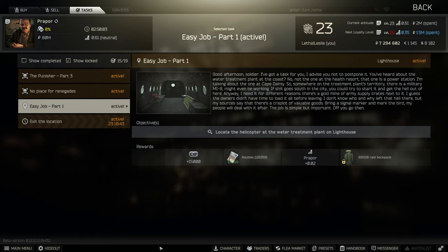Hello and welcome to the video. Today we're going to be doing the Proper Task Easy Job Part 1. For this one we need to locate the helicopter at the water treatment plant on Lighthouse.